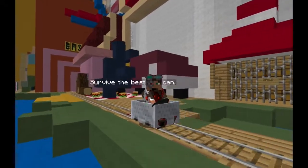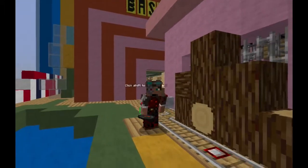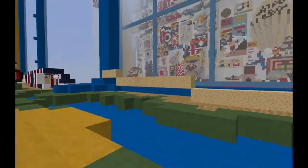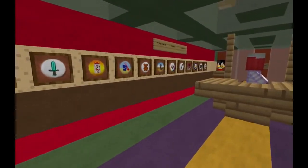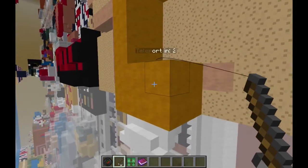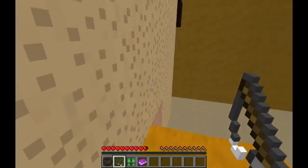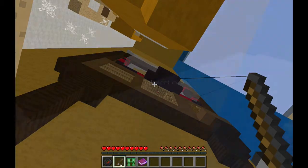You play in survival mode and are given a few instructions, so you're basically told to do whatever you want. You're allowed to break blocks, farm for things, and try to hunt for the various badges and discs throughout the map in whatever way you see fit. This map is designed to encourage you to break the rules and try to figure out what you can and cannot do.